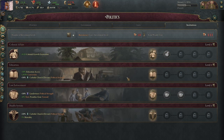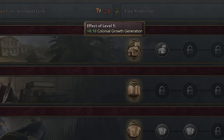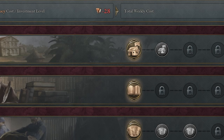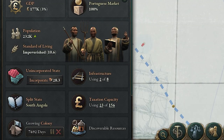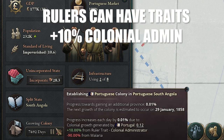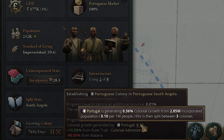To increase the speed at which your colonies grow, you need to invest into your colonial affairs institution. Looking at the tech, to increase your max level you get 0.1 for the first tier and 0.2 for the next, and this is per 1 million of your population. With the malaria debuff of minus 90%, it's generating 0.36 from 2.85 million incorporated population at 0.1 per 1 million. This is then split between three colonies, because you can also have multiple colonies going at the same time — but that's going to reduce the speed.